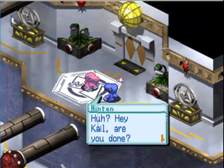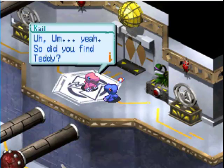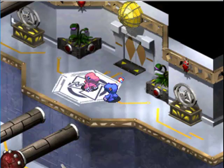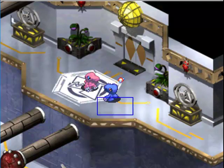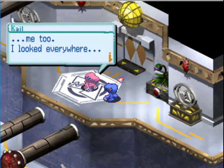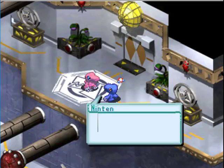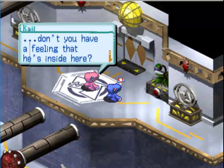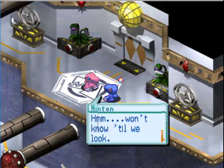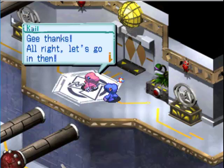Hey Ninten, you're late. Huh? Kyle, are you done? Um, yeah. Did you find Teddy? No — you can't find him anywhere because he's not here! Me too — I'm everywhere. That's hard to believe. Let's see if he's going to the Evans Center. Could you think he's inside here? Not really. Wonder what to look. Alright, let's go in then. Did I miss any dialog? I don't think I did.